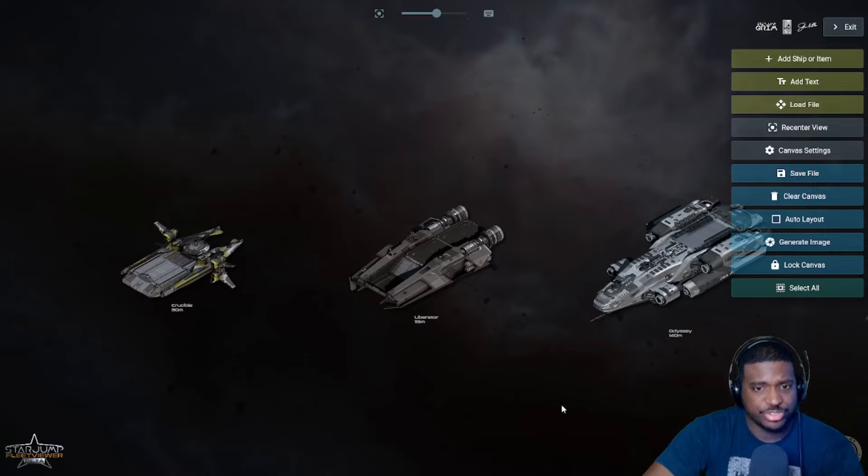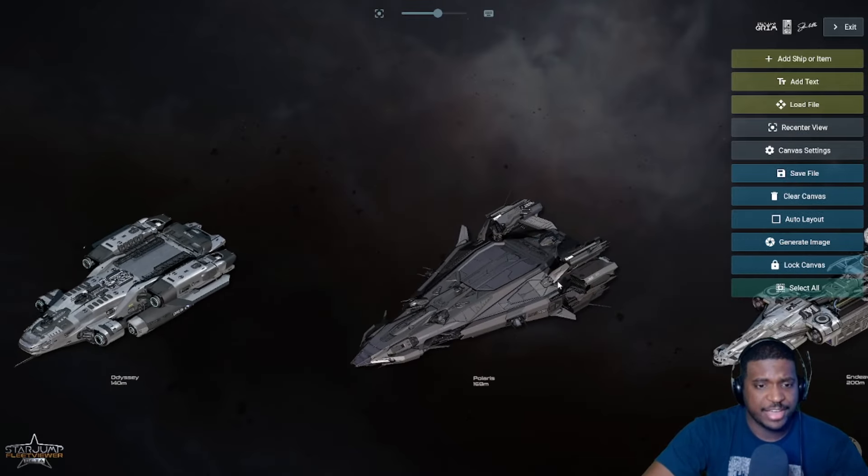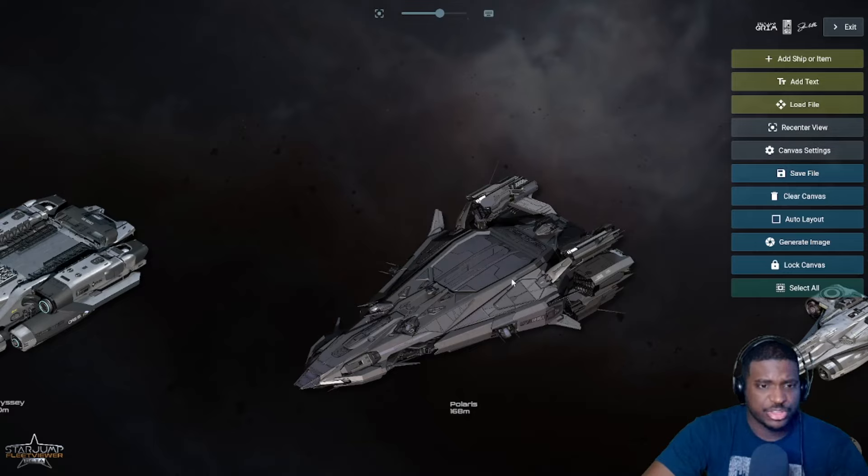The Odyssey has one small hangar, but the difference is that it's very tall - three stories tall. So for small ships that have a unique or taller design, the Odyssey might be the way to go. We don't exactly know what the metrics will be since the Odyssey is in concept right now, but the hangar goes all the way to the first level, making it ideal for taller ships.